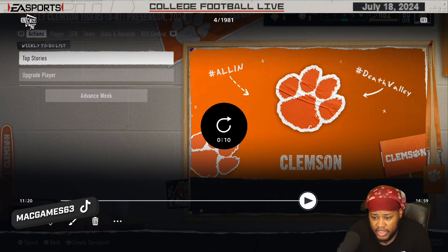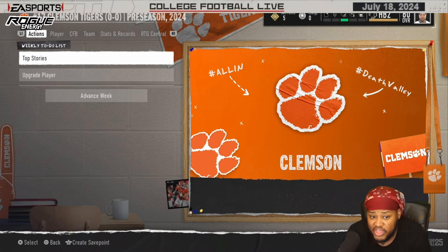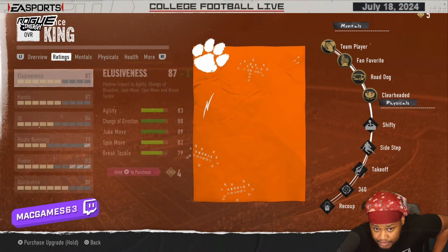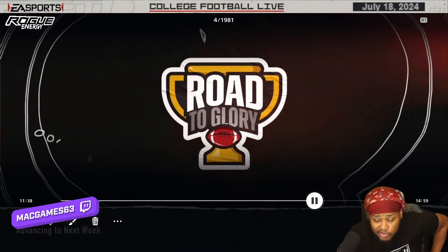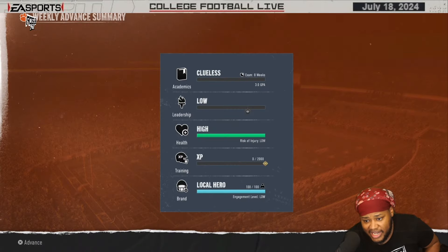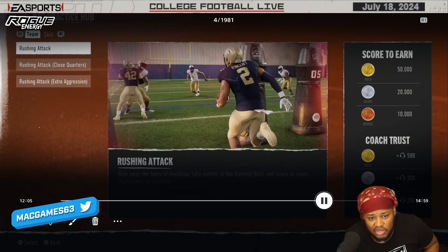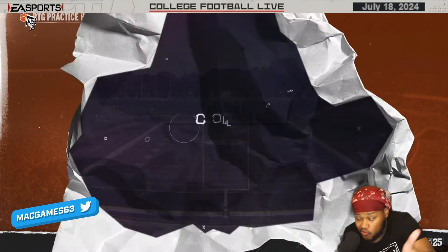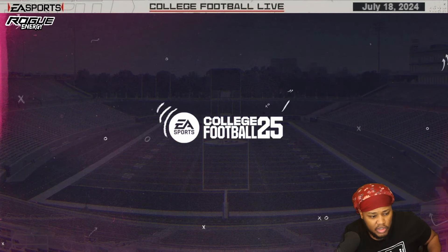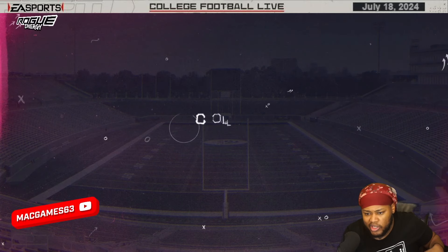Like I said, make sure the quarter length is at 15 minutes when you start. As soon as you do that, upgrade your player and use all your skill points, then advance to the next week. Once you advance to the next week, there'll be recruiting stuff — go to practice. For corners I did the one-on-one drill, and that worked for me at Alabama.